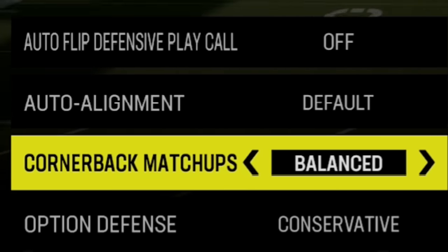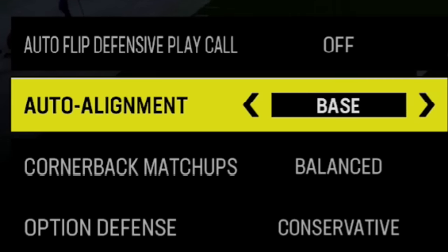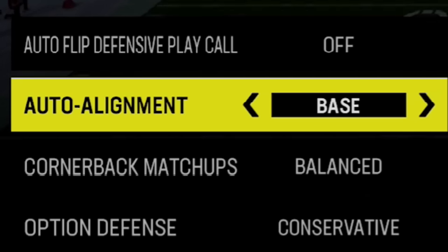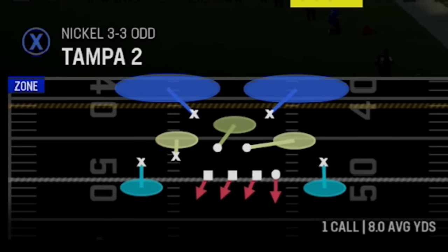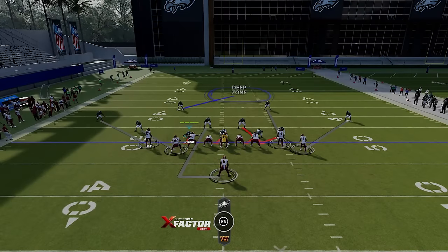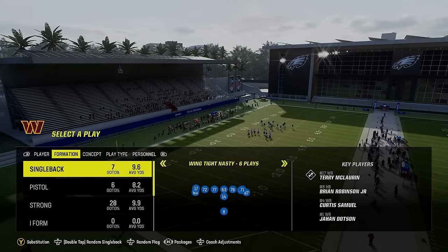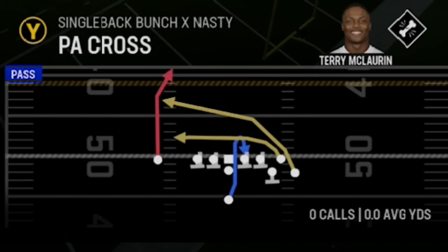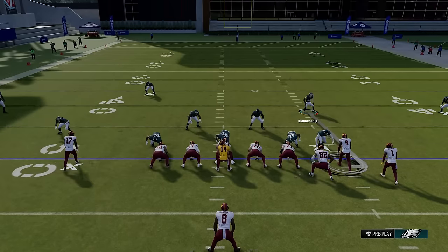So those are two important changes: auto flip off, and cornerback matchup at balanced. Another way to run your defense is by setting your auto alignment to base, which I still do quite a bit, especially when running zone. But if you're running a lot of man coverage, base alignment will mess up your man coverages because the players will be way out of position.